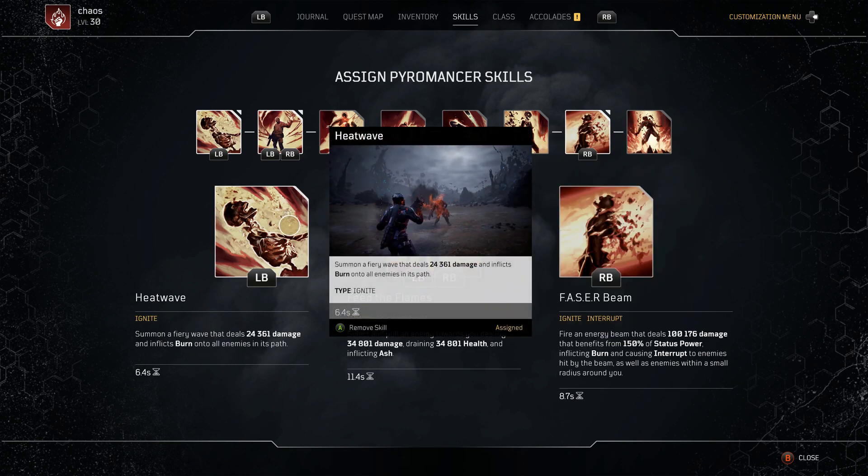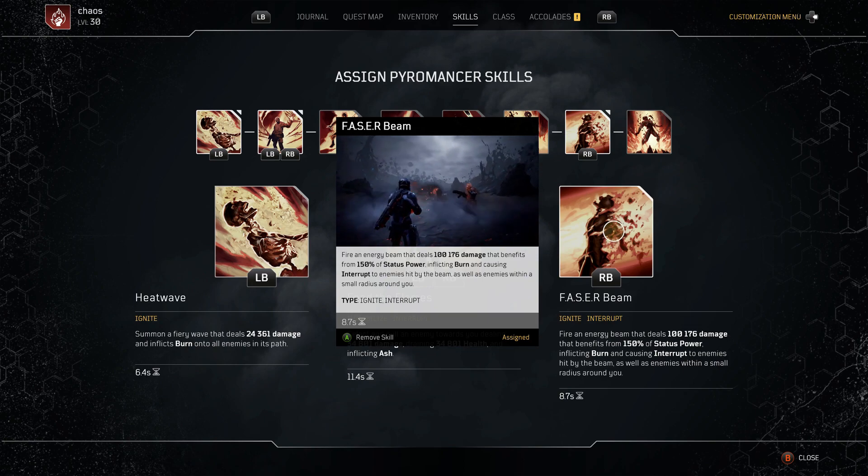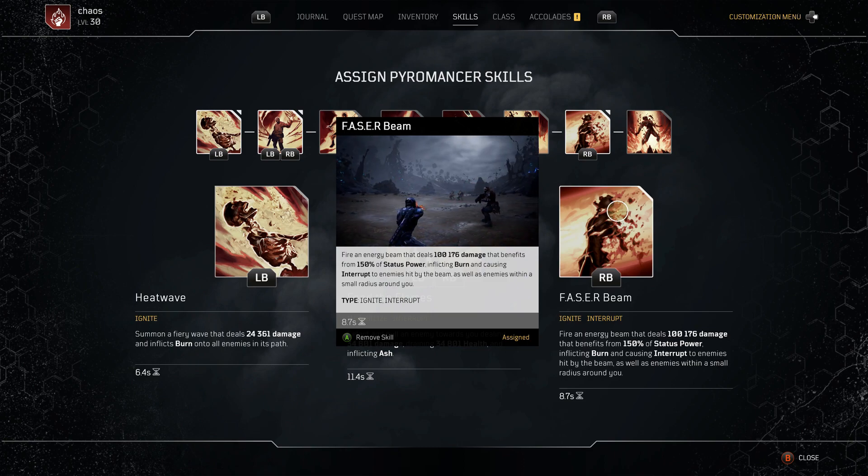Finally, use your Phaser Beam — aim off in a distance or at everything in front of you. This will absolutely melt things and does a really big chunk of damage considering we haven't gone full anomaly. It benefits from your status power, so the more status you've got the better. It does around 100,000 damage, and it's also an interrupt that affects enemies within a small radius around you. As a face tank, use this even if enemies are to your side or slightly behind — this will still nuke them, letting you be right up close and personal, which is what this build is all about.